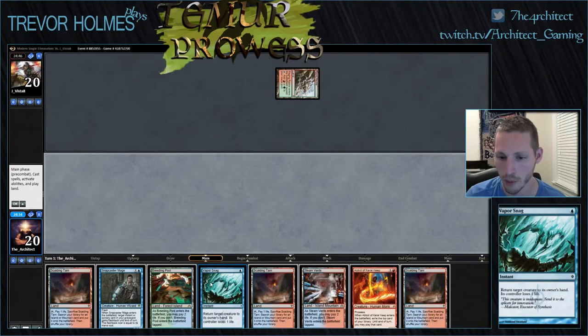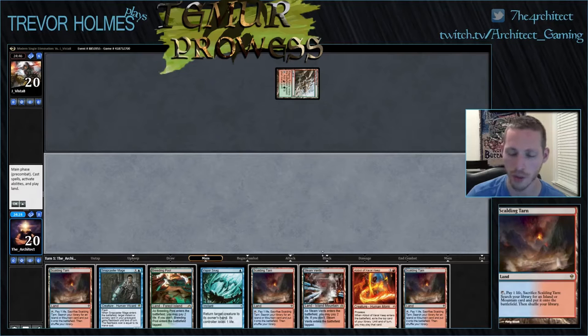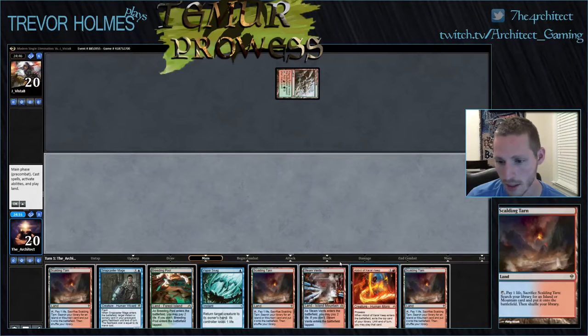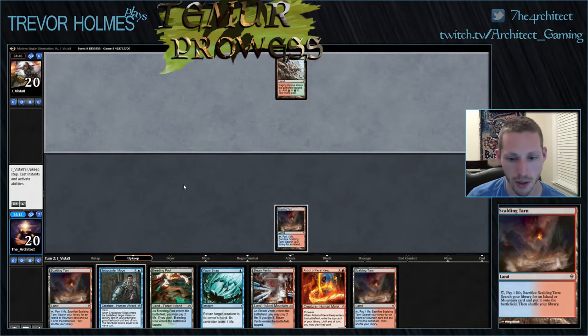Vapor Snag is better when it's obviously letting us attack past blockers and getting some damage in. Just sitting back doesn't seem to be working toward our game plan. Abbot is fine if we can wait, because we have a whole bunch of one-drops to cast off of it too. So I don't know what's best, but so I don't talk for 10 minutes, I'm going to play a Scalding Tarn and pass.